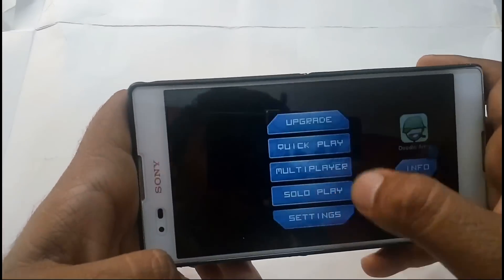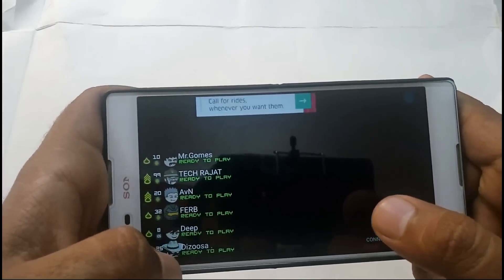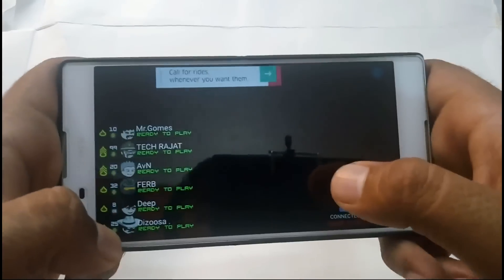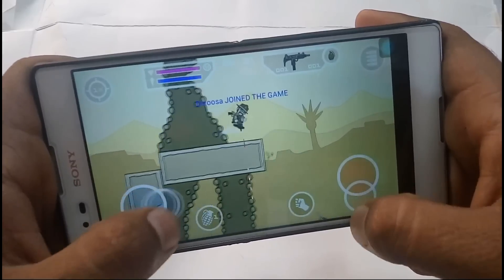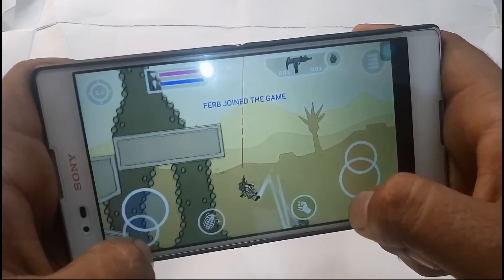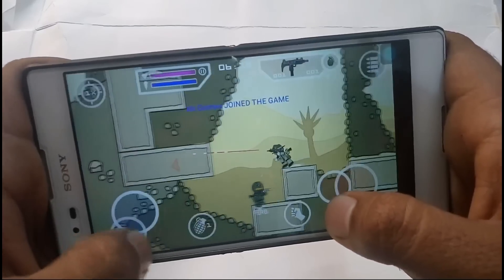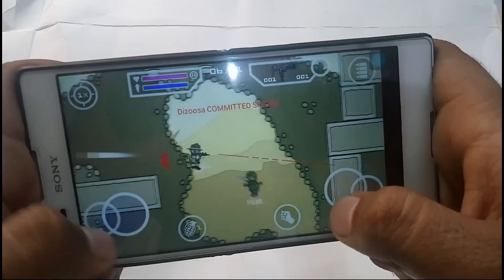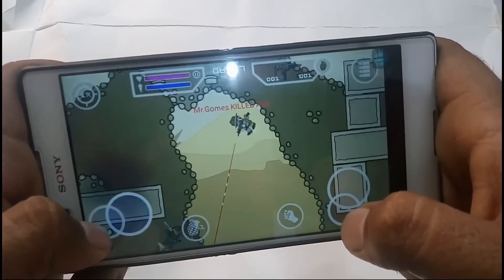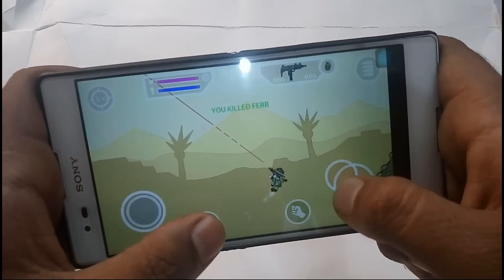So let's play the game. Now we can kill them but they can't kill us. As you can see, they will not be able to kill us and we can kill everybody. Here — he is going and I can fly as much as I want and he will not be able to kill me. As you can see, if I throw this bomb over here, he will die but I will not die.